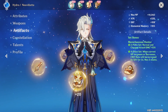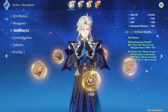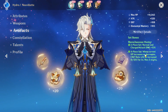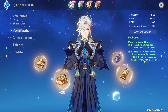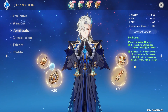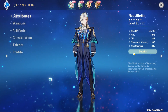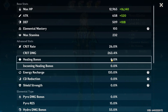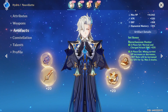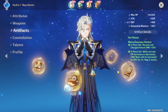These are the artifacts you're gonna want to run on him — Marechaussee Hunter. It increases his normal and charge attack damage by 15 percent, and the four-piece set: when current HP increases or decreases, crit rate will be increased by 12 percent for five seconds, max three stacks. Very good because then you wouldn't really have to build crit rate into him — you can mostly get crit damage and you'll be good to go.